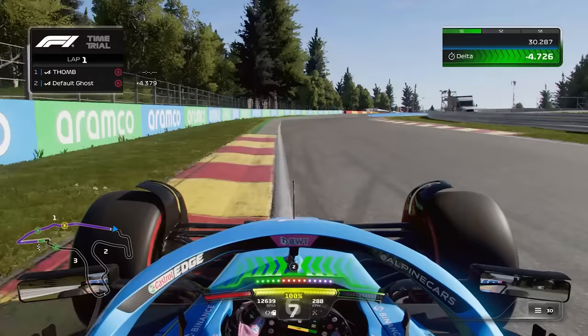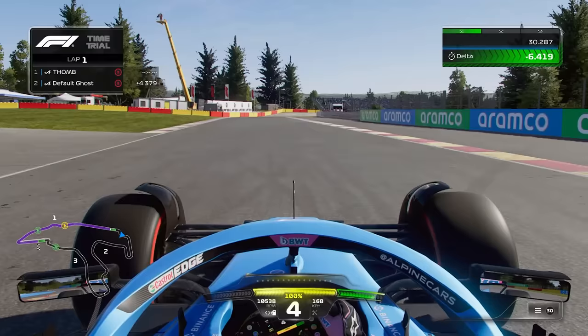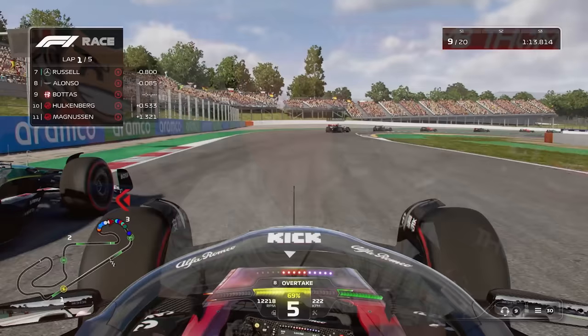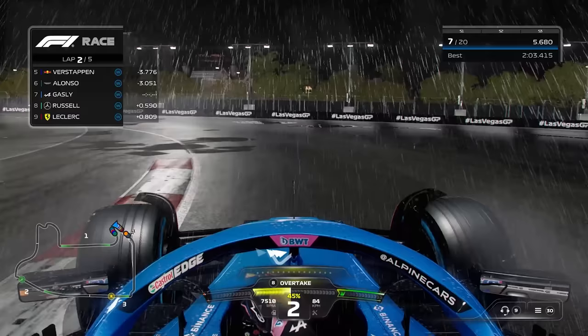I always recommend if you want to disable the racing line, to turn it off and never look back. You might struggle at the start but this is the fastest way to learn how to drive without it, because if you turn it back on you're basically resetting all the progress you've made. It took me about two months back in F1 2019 to remember all my braking points consistently on each different track. They only change a tiny bit between different games, so once you learn it you'll know it for many games to come.